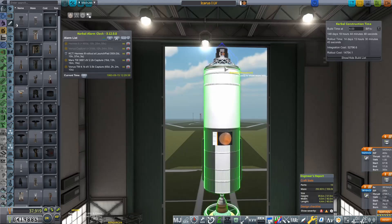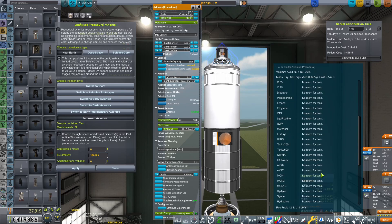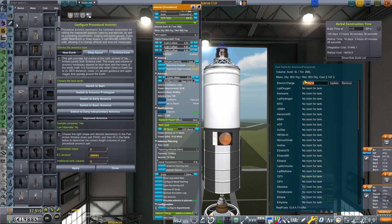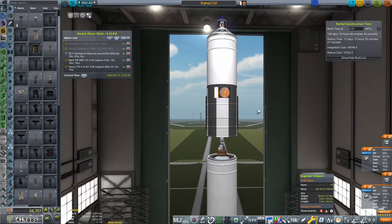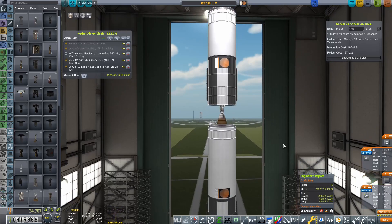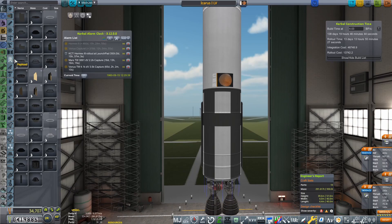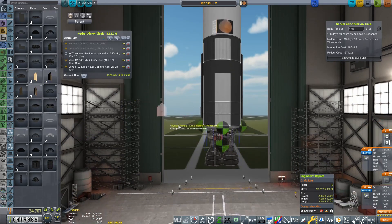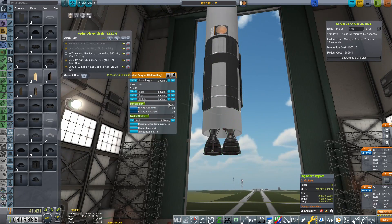We're on 9,324 meters per second of delta-V. I'm assuming that this procedural avionics has a lot in there — yes it does. Let's get rid of some of this because we definitely do not need that much electric charge on our launch vehicle. I'm going to do a quick save as well, because KSP when you're playing it with Realism Overhaul has a tendency to crash quite a lot, so let's save as much as possible.